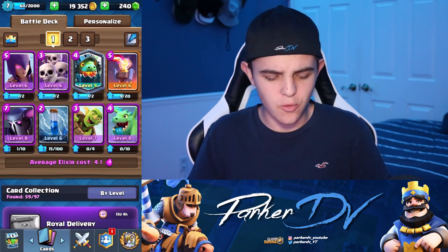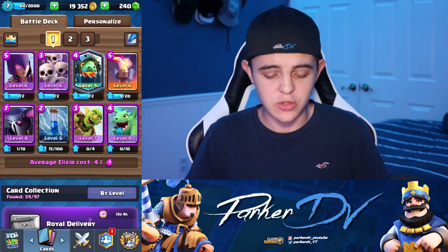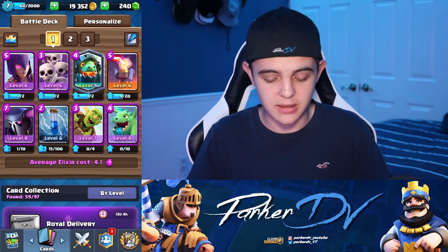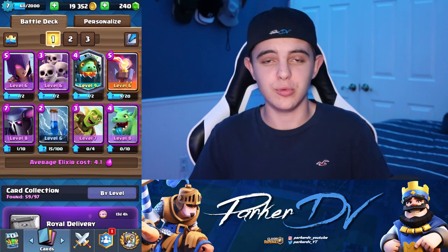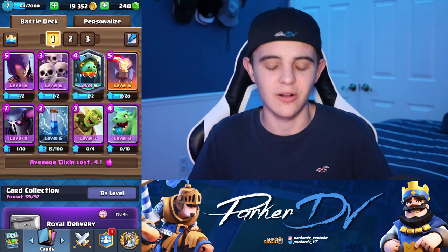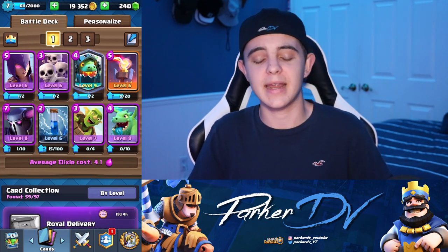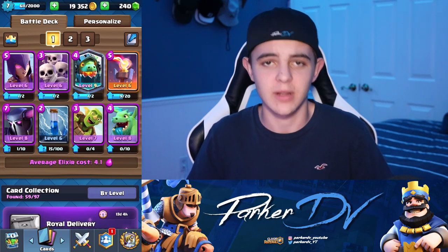Here's my deck. I've got the Witch, the Skeleton Army, the Inferno Dragon — this thing is great for lasering towers, it's insane — and then the Inferno Tower. Both of those are just crazy and awesome to have. And then of course the PEKKA, the Zap — because a lot of people are going to put down Skeleton Armies around your PEKKA, and when they do that you want to use the Zap and it'll get rid of all of them instantly. And then you've got the Goblin Barrel for the final push, and Baby Dragon. This deck is just crazy. I'm going to jump into a couple games so you guys can see how good this deck really is.